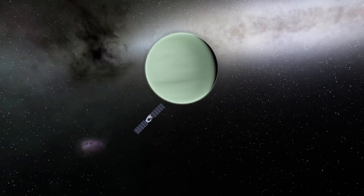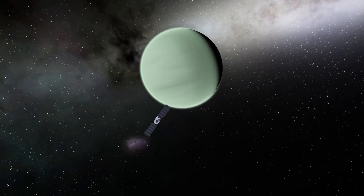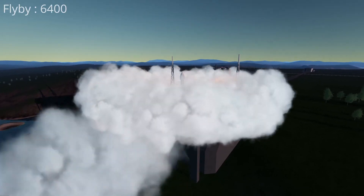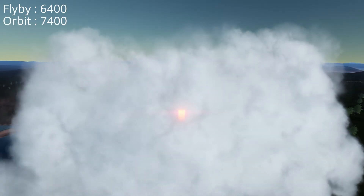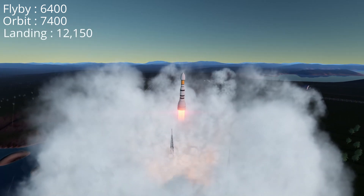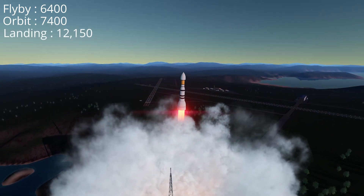The Delta V requirements for Sergia are as follows — bear in mind these are high estimates, so they will be higher than what you'll probably need. For a flyby it's 6,400 meters per second, for an orbit 7,400, and for landing 12,150. So with that knowledge, let's launch ourselves to Sergia.